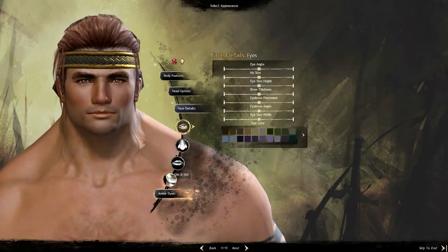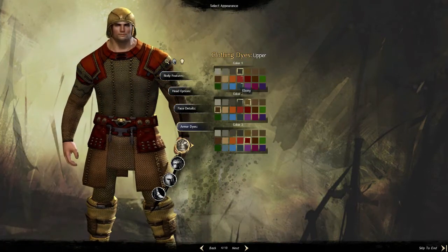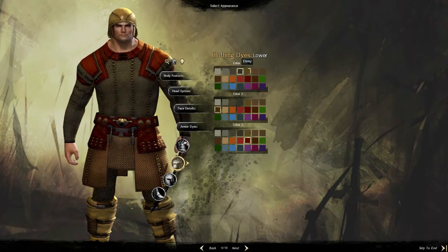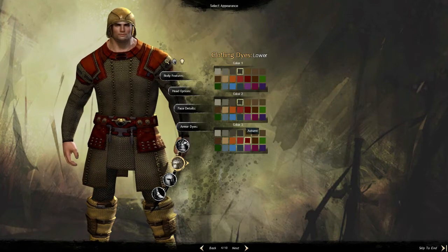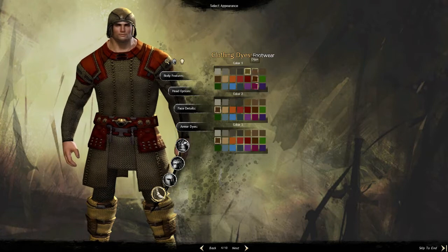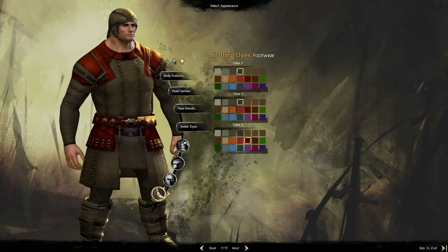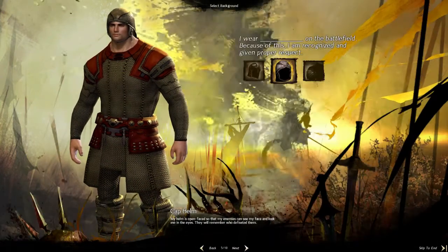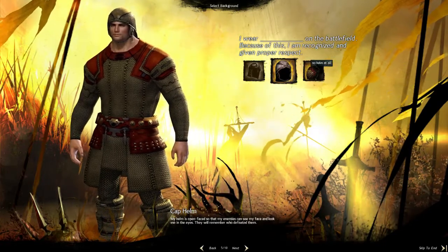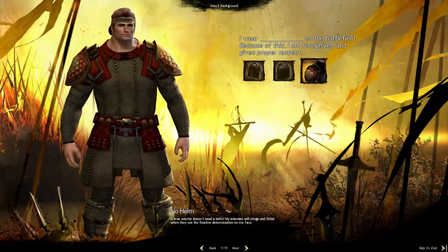We're going with ebony, ebony, and then autumn — so ebony, ebony, autumn, ebony, ebony for the colors. For the helm, you pick it starting out but it's actually really hard to find later on — virtually impossible. So we're going to look through stuff that defines our character. I'm going with no helm.